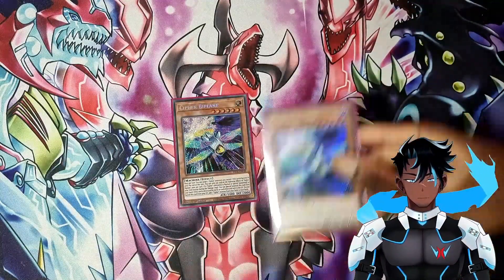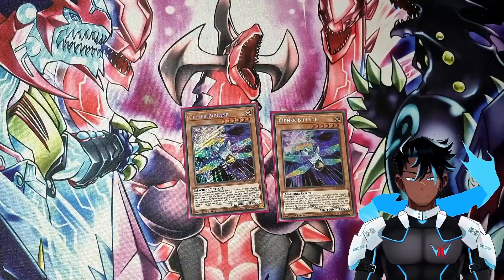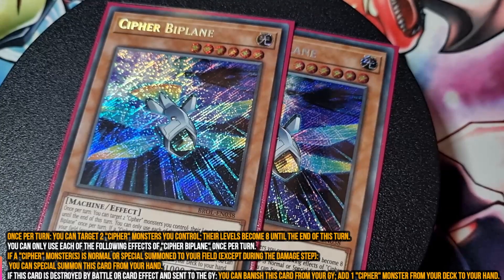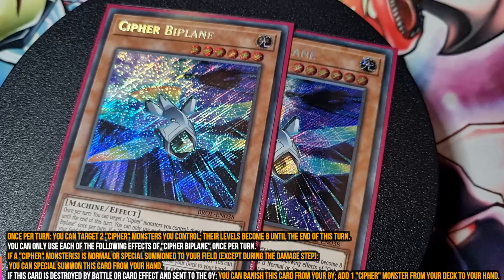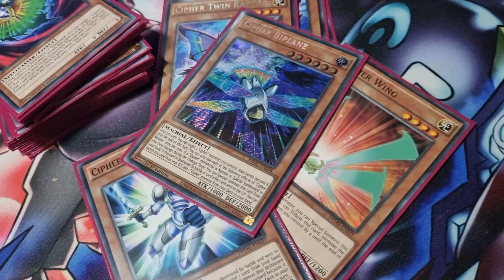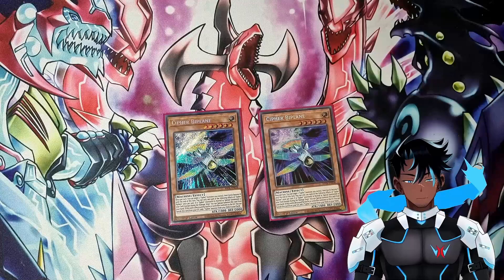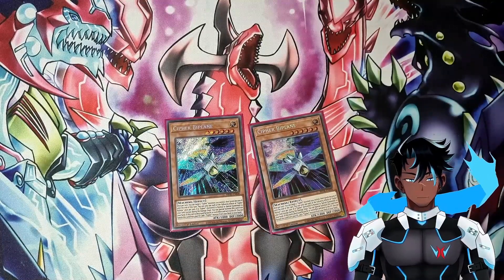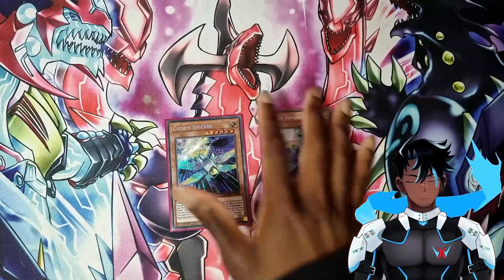Two copies of Cypher Biplane. This is one of the more recent Cypher support cards that came from Brothers of Legend and sort of fixes a few issues of the archetype. It helps put more bodies on the field as it allows you to special summon itself whenever you special summon another Cypher monster. On top of that, it increases the levels of two Cypher monsters you control to level eight, which helps you exceed summon a lot easier, and when it leaves the field, you can banish it to add any Cypher monster from your deck to your hand. I would absolutely bump this up to three, but I currently only have two copies. If you have the chance, I would definitely recommend this at three.